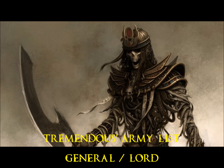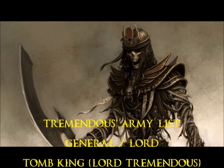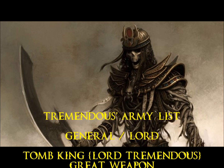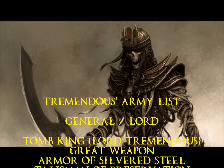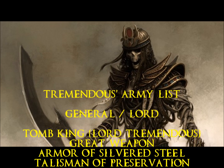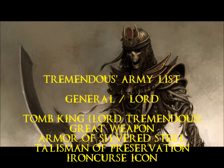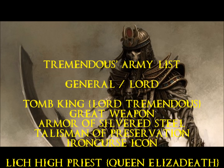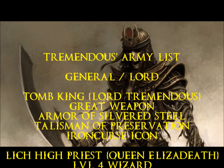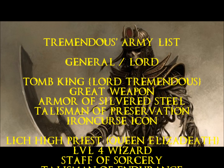Here's my list. This is my second attempt at this list, so things have changed slightly. I still have my Tomb King, Lord Tremendous, with a great weapon, Armor of Silvered Steel, Talisman of Preservation, and the Iron Curse Icon. This way he's got Strength 7, a 2-up and 4-up save, and he gives his unit a little defense in case a Stone Thrower, Cannon, or Bolt Thrower decides to rake through the unit. Not that it's likely, but I had 5 points.